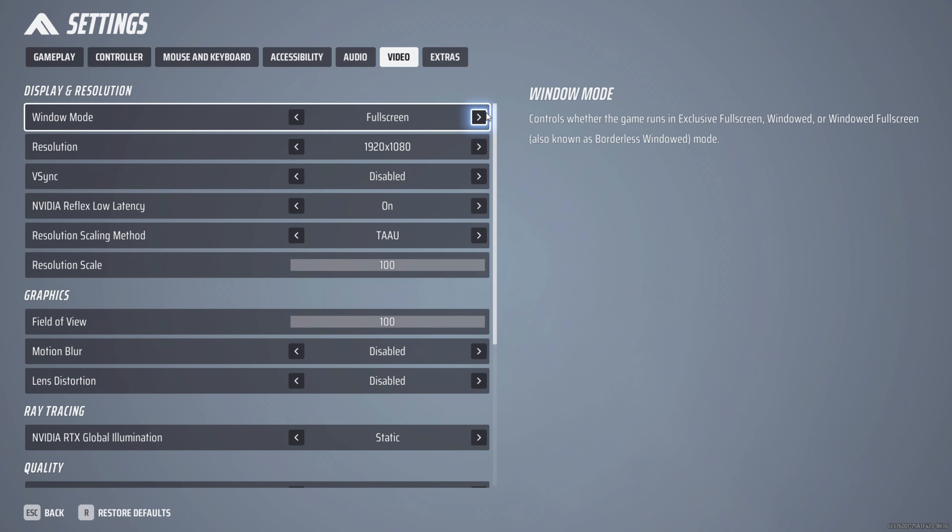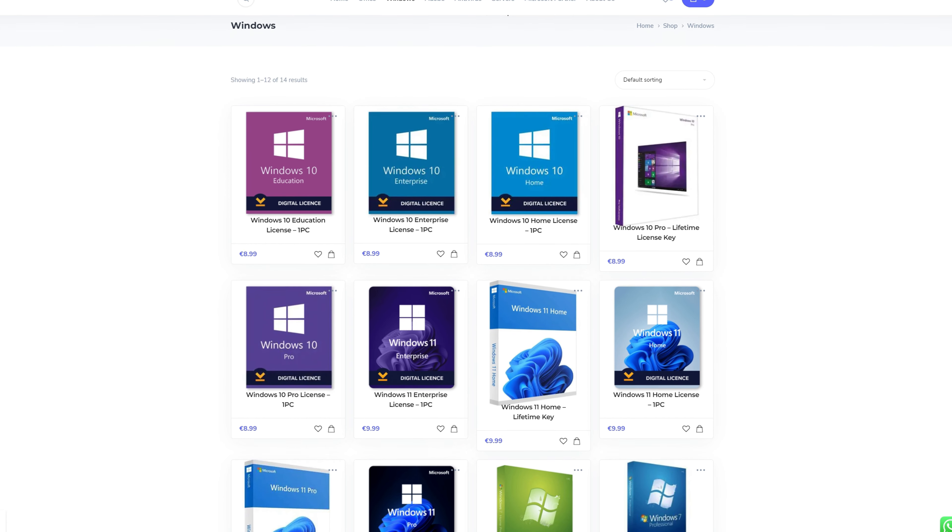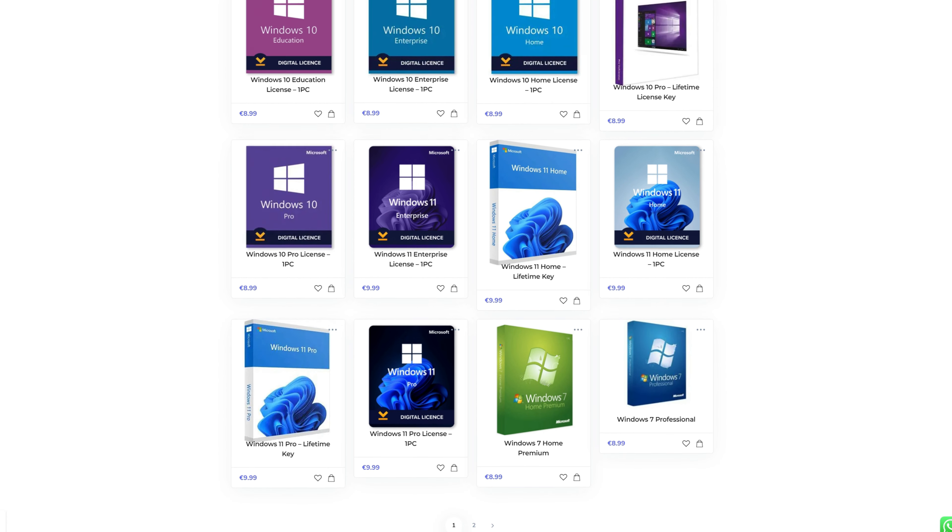Are you tired of the Windows activation message? Scroll down to the description and click on the first link — you can get a Windows key for as low as $8.99. Use the code GAMESUP for 10% off and get activated in seconds.